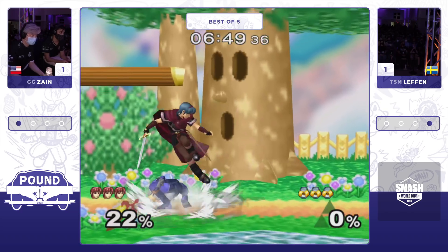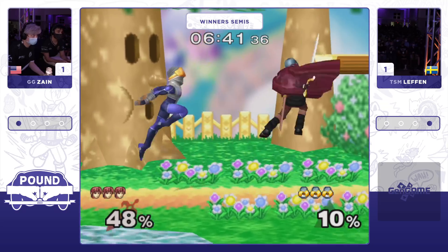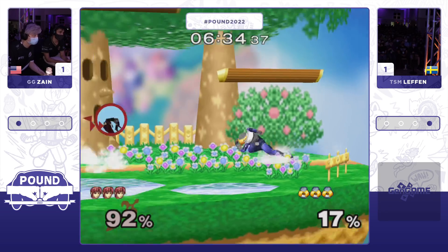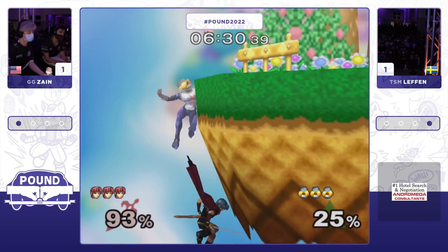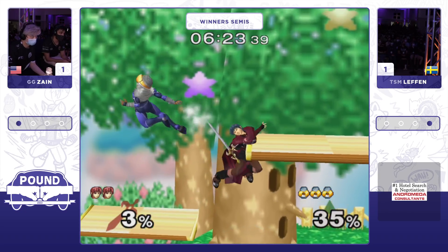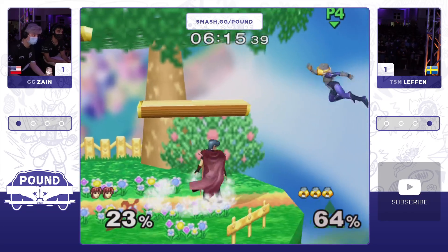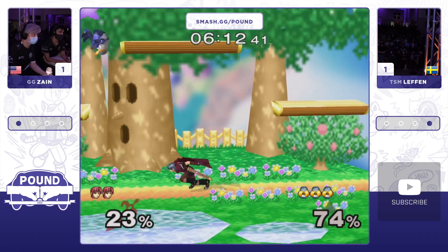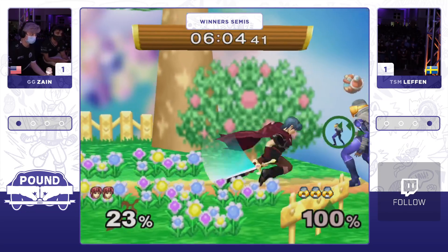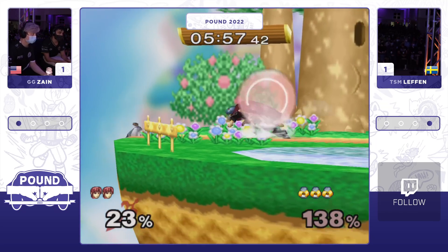Zayn's first huge win was against Plup as Sheik early on — that's sort of how he made a name for himself. And one of Zayn's biggest wins was 3-0-ing Leffen at a smash event. Back here — misses but is able to continue the punish. The grab just a little short. Leffen comes out on top there, grabs the ledge, and just snatches it from Zayn — a bunch of people in the crowd made the same noise. Look at that edge-cancel aerial off of Zayn's part — you don't see Marth shield pressure like that! He edge cancels again, and the side-B continues it — a tech skill demonstration from Zayn on the stock.